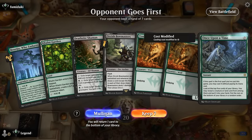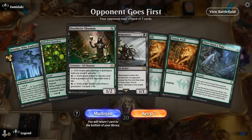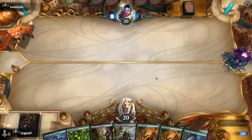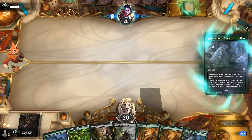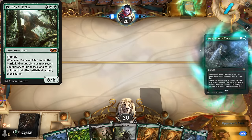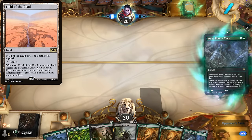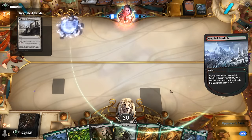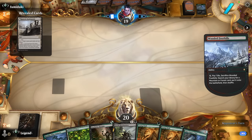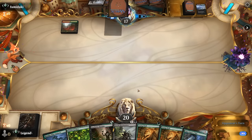Okay, we're on the draw. We're potentially missing a fetch land but might get it with Once Upon a Time, and it's just a matter of finding Yawgmoth, so I think this is keepable. Our opponent using their own Once Upon a Time makes it more likely they're on a Primeval Titan ramp deck, and we can certainly win through a bunch of zombies from Field of the Dead. Opponent finds the Battlements, and we do have a fetch land in the graveyard for Deathrite Shaman, which is good to know.